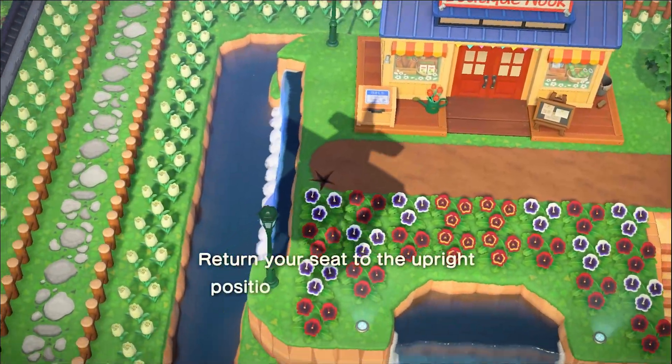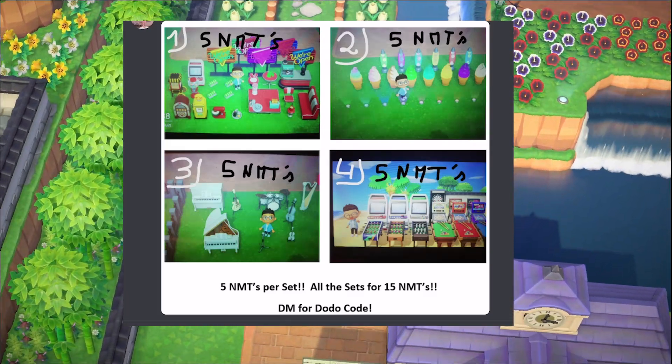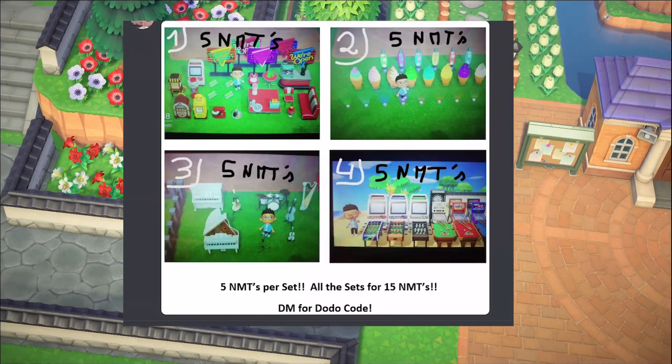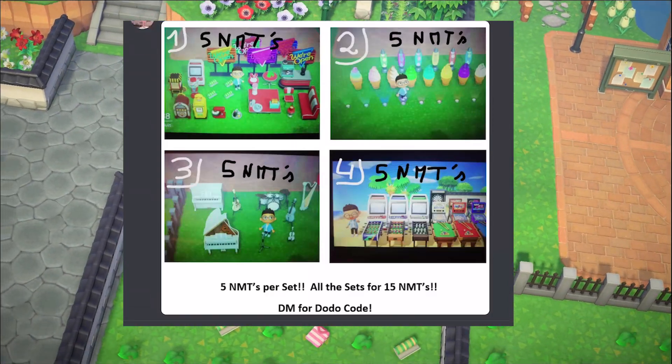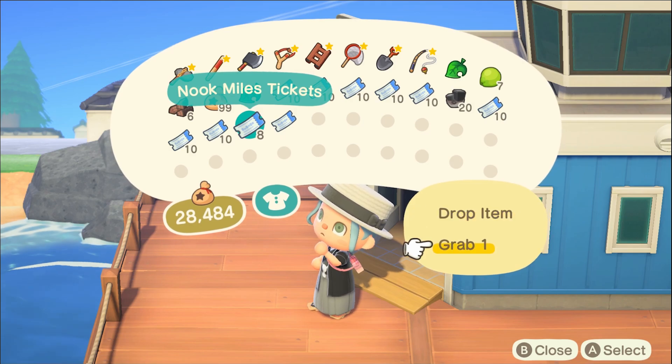We're on our way to this island to catalog some of the white instruments they have so we can use them for our wedding area. I managed to find someone who wasn't asking for over 20 Nook Mile tickets — I'm only going to be paying about five. I do wonder how they're going to let me in, because they can't remove a fence while I'm at their island, so watching them do this will give me ideas on how I can invite people to catalog our stuff later on.